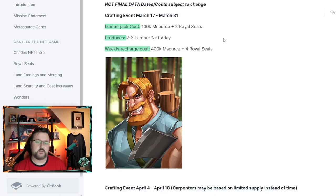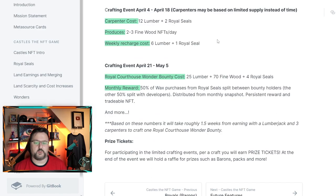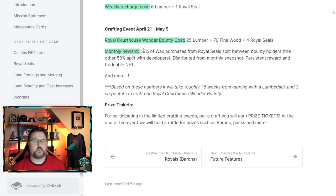The lumberjack produces two to three lumber per day over two weeks of the event. After that we move to the next portion: the carpenter. The carpenter costs 12 lumber — you get that lumber from your lumberjack. If you didn't craft a lumberjack you'd have to buy lumber or a lumberjack on AtomicHub. The carpenter also requires two Royal Seals and produces two to three Fine Wood NFTs per day. The weekly recharge is six lumber and one Royal Seal.